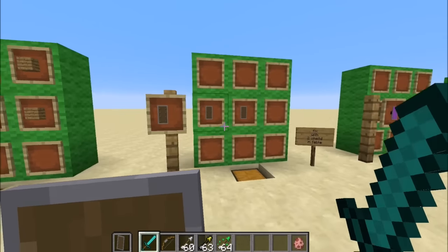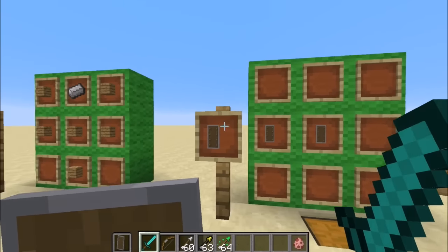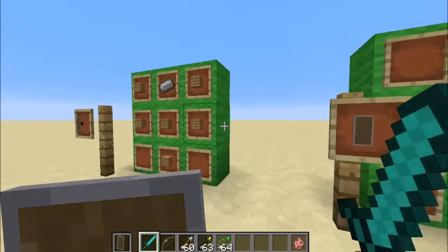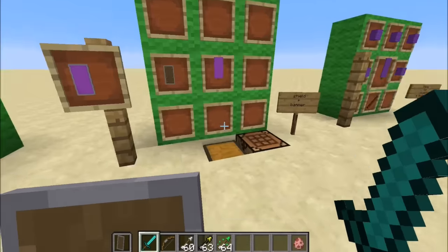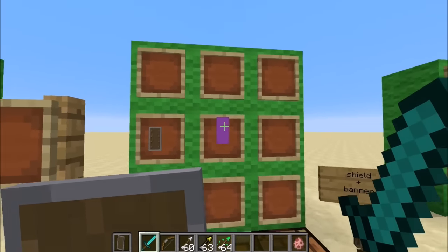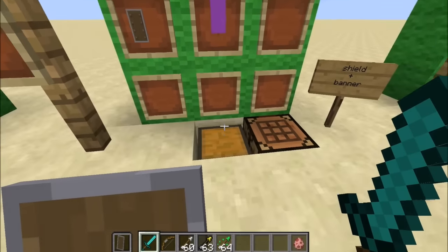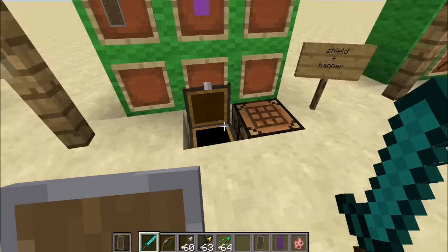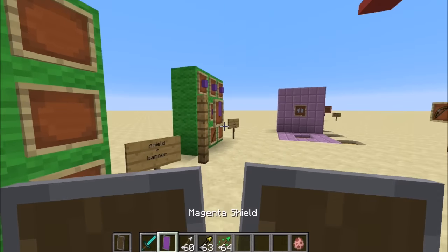You can also fix a shield by putting two broken shields inside a crafting table — it will make a brand new fixed shield. You can also have them customized with cool designs. To get a purple one, for example, all you do is put a shield and a banner together in the crafting table. So I put my shield in, put my banner in, and I get a magenta shield.